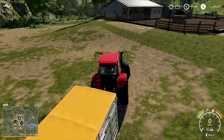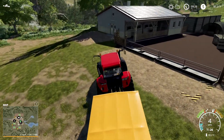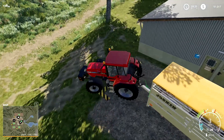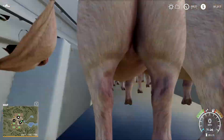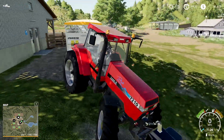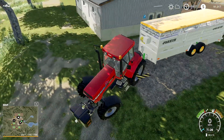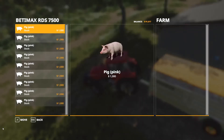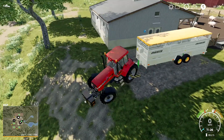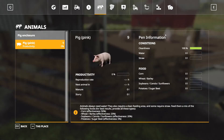Approaching the pig enclosure, press R next to the door to move pigs from the trailer onto the farm. Press paste and confirm, and there they are. I have $91,000 left, so I can buy a few more pigs.